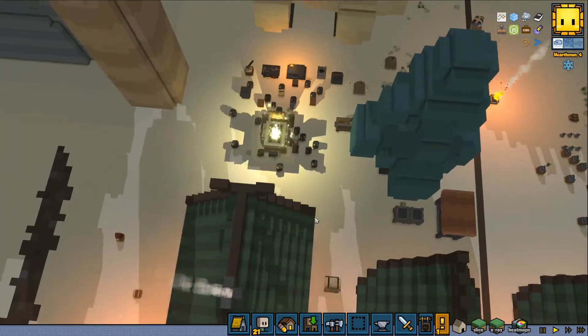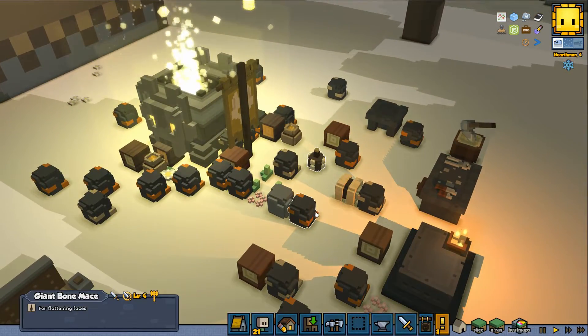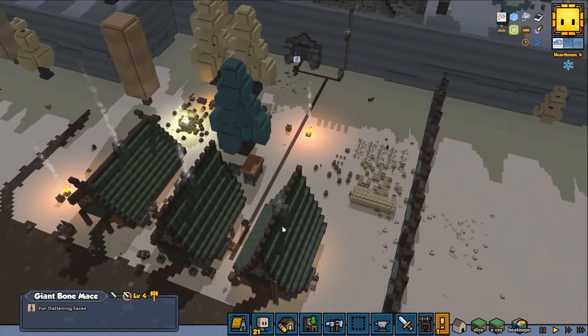We should have gotten one guy in the bone maze - here we have it. A guy in the bone maze - a really, really powerful level four weapon, that should be very useful.